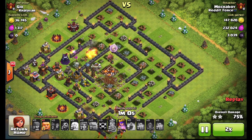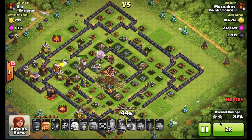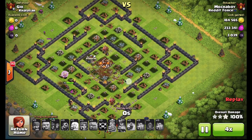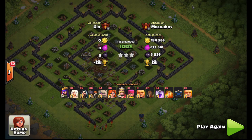With Nemesis bases, I've attacked them from about four different angles, and in every scenario, so long as you can put your troops on top of that Inferno very quickly, keep your healers alive, keep them out of range of those air defenses, and do whatever you can to target both the Infernos and the air defenses, you'll go into cleanup mode and three-star the base as a consequence.